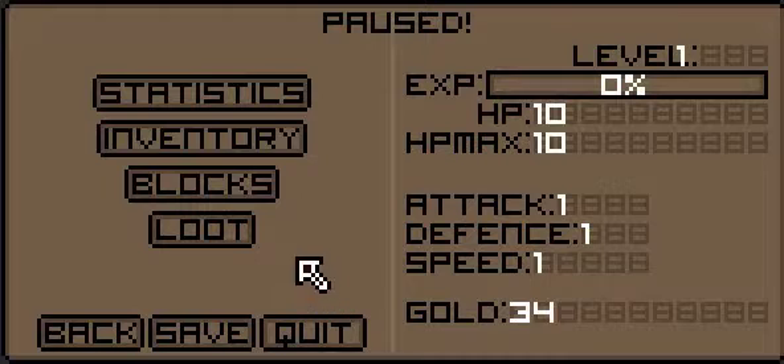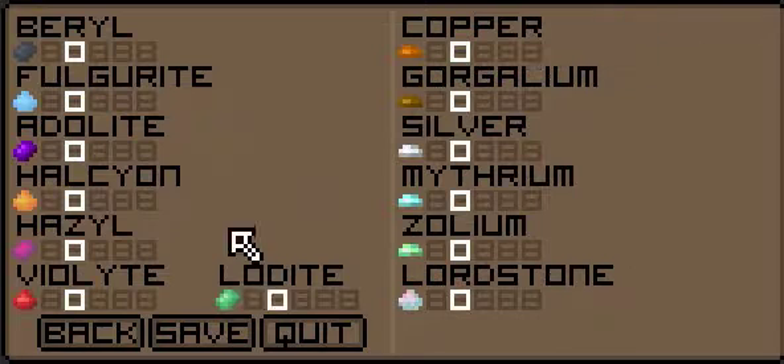Trophies are linked with the Gamejolt account if you log on with Gamejolt. We'll go straight back to the menu. Inventory and blocks are more or less the same, and then the loot. At the moment it's a work in progress, but I like the way it looks. So I've changed the names and colours of every single loot, apart from the ores - the bars.